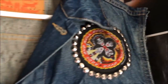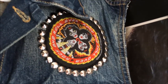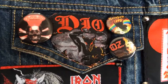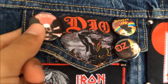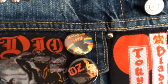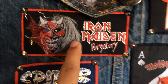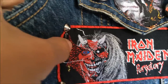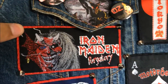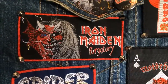I put circle studs around the DRI patch. Over here we have KISS Rock and Roll Over with studs around it. On the little pocket flap we have Dio Holy Diver, and I added some pins which are Crocos, Rainbow, and Oz. Then we have Iron Maiden and I put some bullet studs — pyramid circular bullet studs — basically just studs in the corners of each patch on the front.